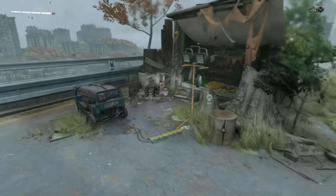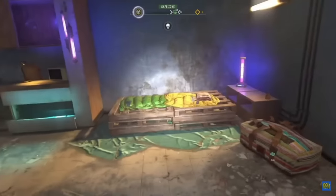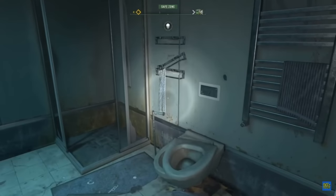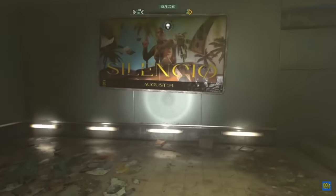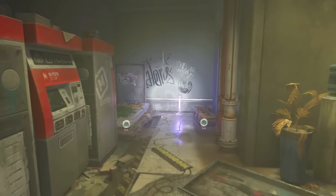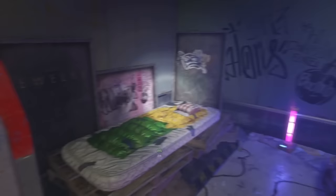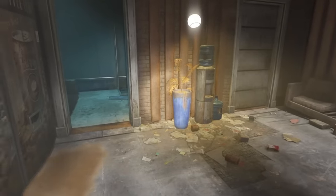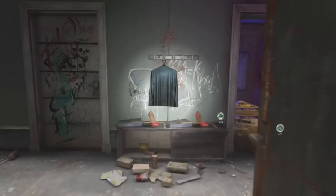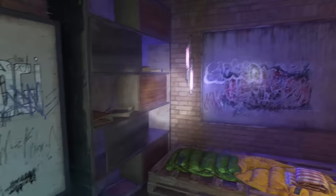Without a doubt the laziest safe house design in Dying Light 2 was found in the metro stations. With only a couple of exceptions, every single one you fast travelled to was identical, meaning you literally couldn't tell which one you were in without referring to the map. But I'm very pleased to say that this is no longer the case, as each safe room has been totally redesigned. They haven't just simply moved units around — they've walled off sections to make the space feel like a different location, and added assets that didn't exist there before to make them look more lived in.